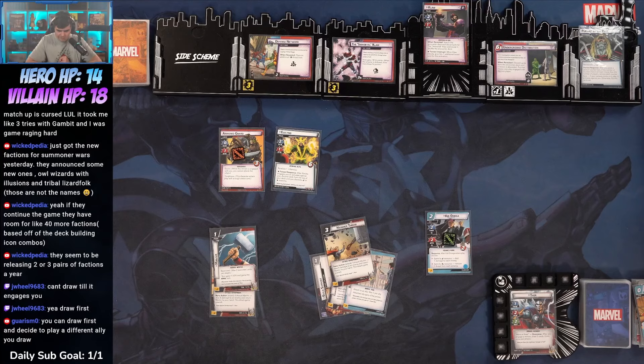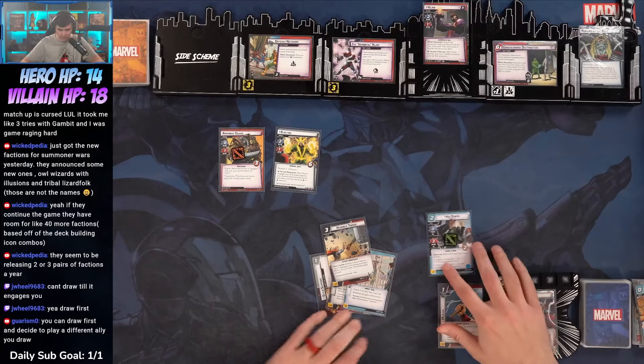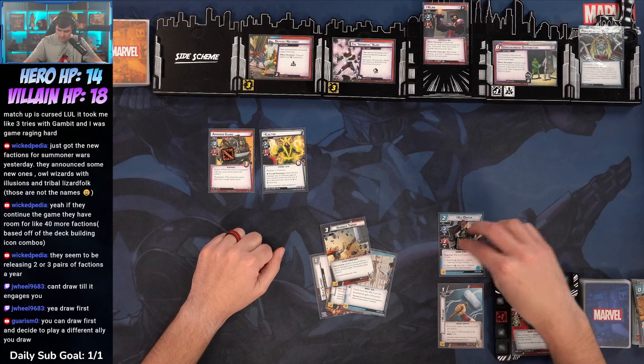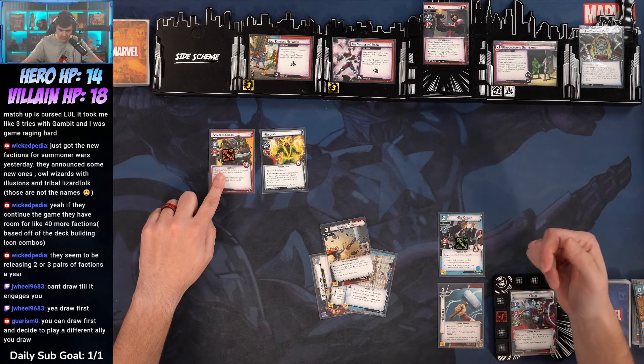We can play Hammer Throw to take out Electro. I think I need to clean this up before I build, so I'm not going to spend the resource here. But I am going to go Hammer Throw to play Mjolnir — goes to the plus one. I think I'm okay having this armored guard here.